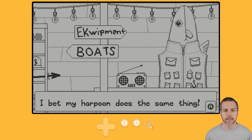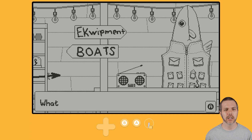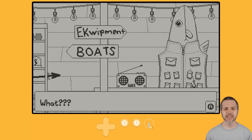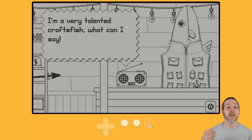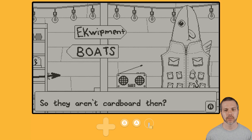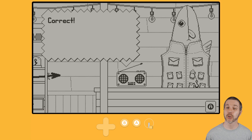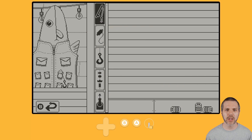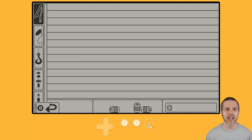Smart idea. Bet my harpoon does the same thing. The harpoons are made of cardboard! What? But they're so strong. I'm a very talented crass fish — what can I say? And also a very talented liar. So, they're not cardboard then? Correct. Some flavor dialogue when you're at the shop on the radio. Over here we have additional equipment I can get, including a pole and some fishing line.